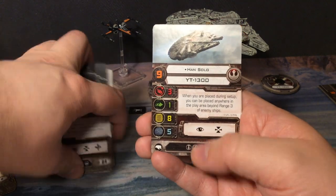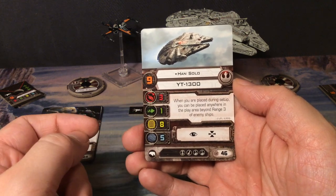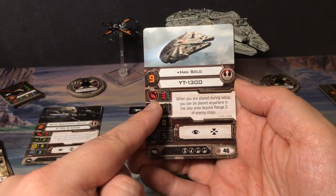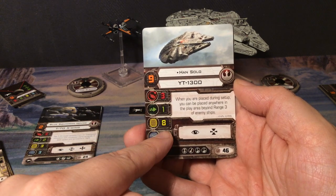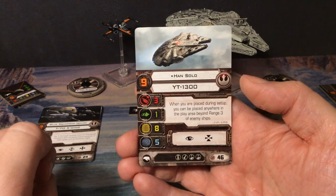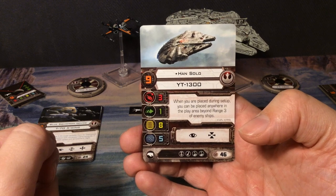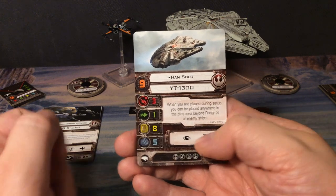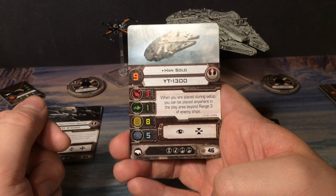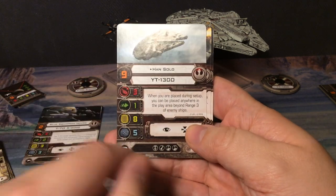Next up we go to the Falcon, or YT-1300 as it is officially called. We get Han Solo first, of course. Pilot skill of nine, cost of 47, attack of three, agility of one, hull of eight, and shields of five. When I play against my girlfriend to learn the game, she always plays Imperials and she really hates shields! Han's ability: when you are placed during setup, you can be placed anywhere in the play area beyond range three of enemy ships.